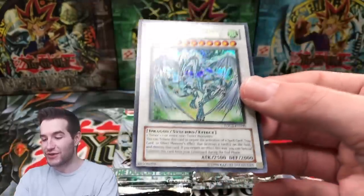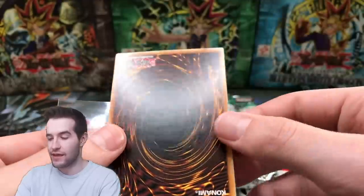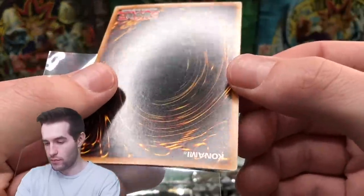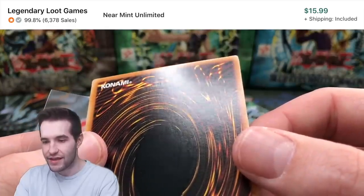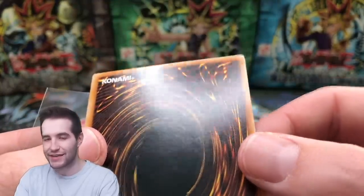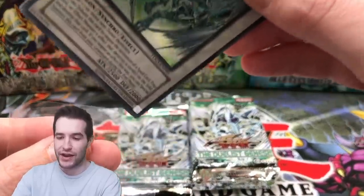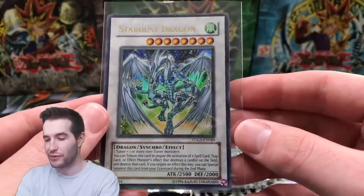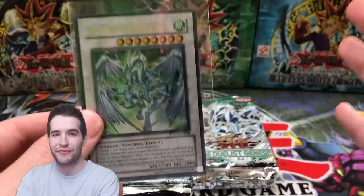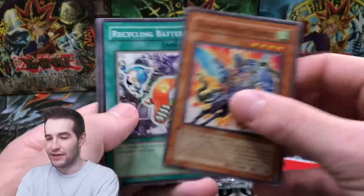Ultra rare Stardust Dragon — we did it! We pulled a Stardust! Let's check the condition on this thing — that looks really awesome. You guys can slightly see Stardust Dragon coming through the back, which is kind of cool. Stardust Dragon ultra rare pull — that is amazing, the first time I've ever pulled this! That's a game changer — we went from weak pulls to a huge pull. I'm sure he's hyped about that!